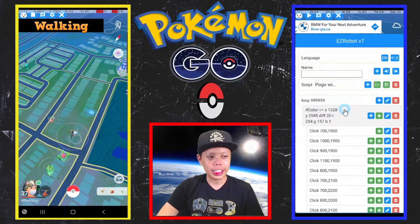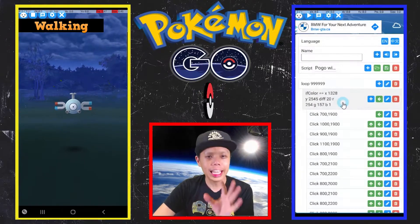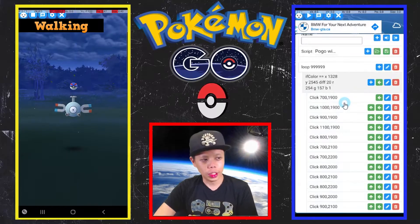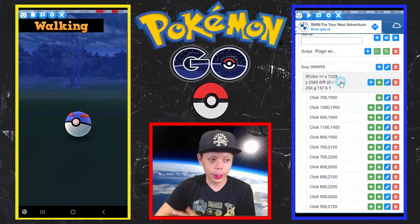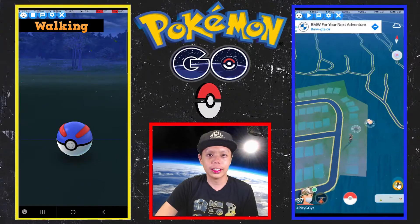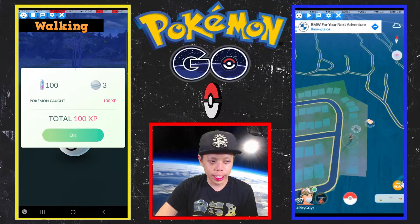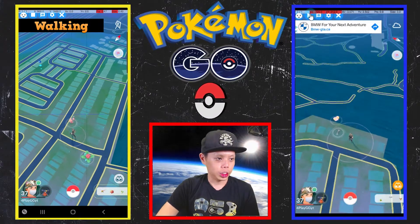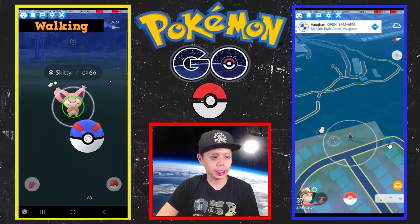This second build is a little different because it's analyzing a color at a pixel you set, and then it acts accordingly based on that color. For example, I have an 'if color' condition where if this part of the screen is orange, it's going to do all the clicks - because if you're on any other screen, this part won't be orange. So it knows it's in the right screen and starts clicking right away.